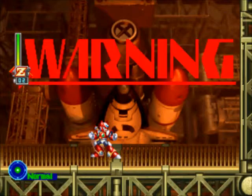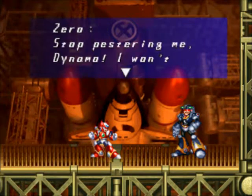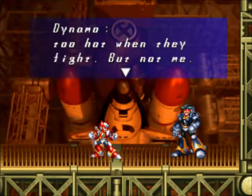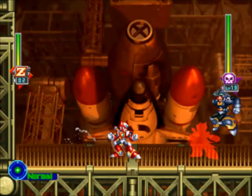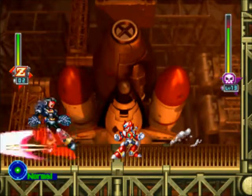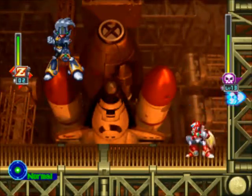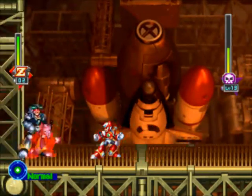Ready? For Zero, his techniques are a little bit different. For starters, he does that — twice. And he also likes to shoot projectiles across the screen, but I'm not going to let him do that. Now that we've got his weakness, it's really not difficult taking him down. I've already worked him down to half health.